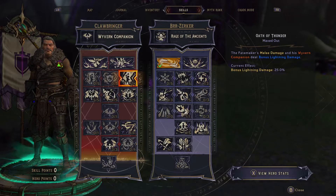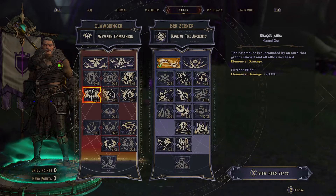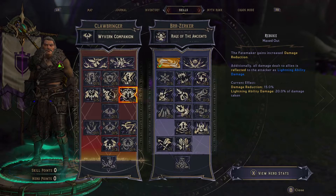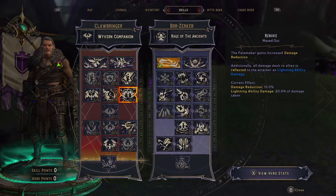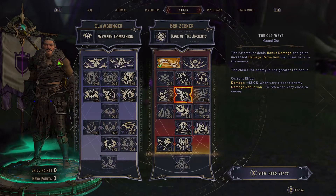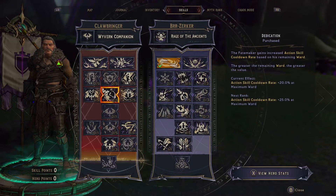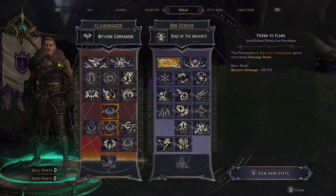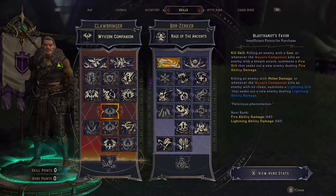Now for Clawbringer. Taking five points into bonus lightning damage on melee — we're meleeing a lot, it only makes sense. Elemental damage aura, it's always a must-take in Clawbringer. We take the damage reduction here because this is a tanky setup. It's not going to break the DPS chart, but you are immortal. We're stacking 15% damage reduction here, 37.5% when close to enemies — we should always be close. So 15 and 37 over here, and then another 12% in one of these.